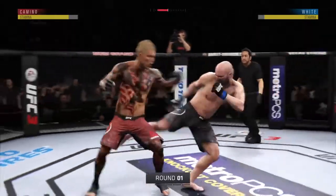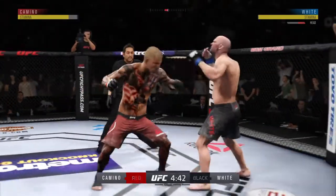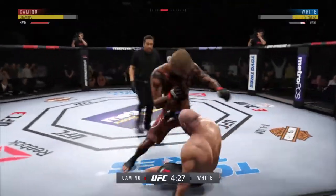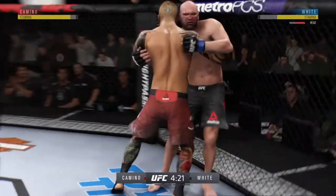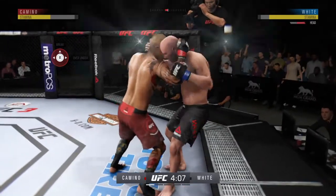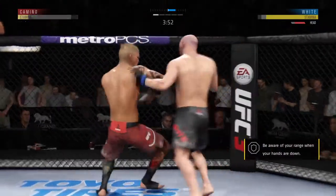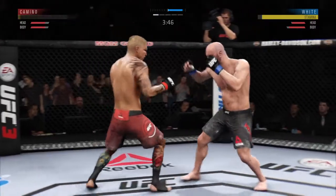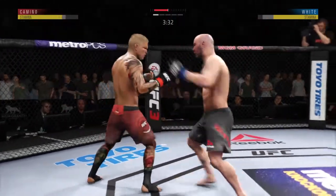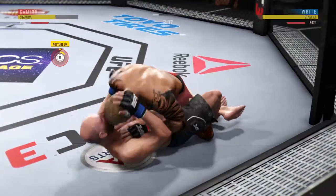We are underway here at the MGM Grand Garden Arena in Las Vegas, Nevada. Cross punches — he doesn't seem to be landing. He doesn't seem to be dodging very much. He's gonna have to catch these hands. You better be careful standing and banging. Oh! He's down. Let's take him down — posture up.